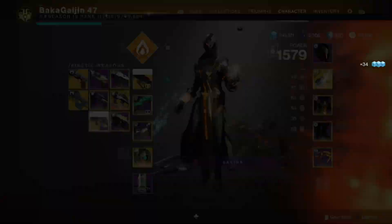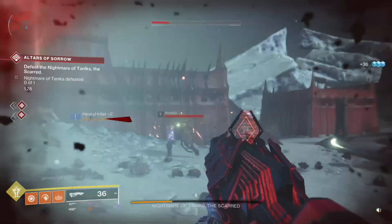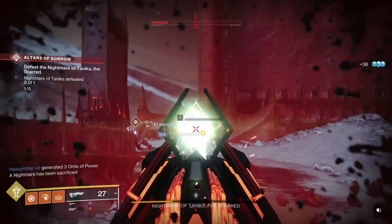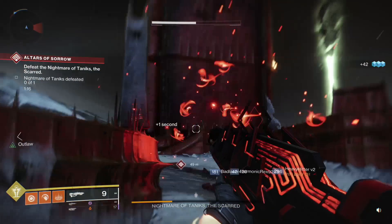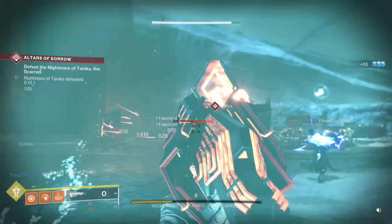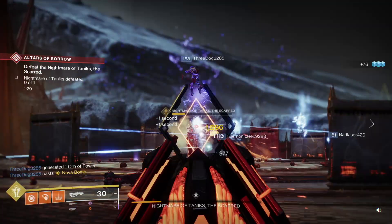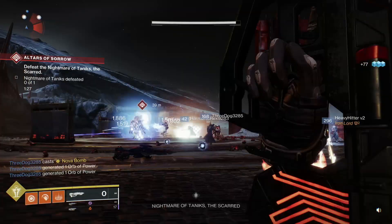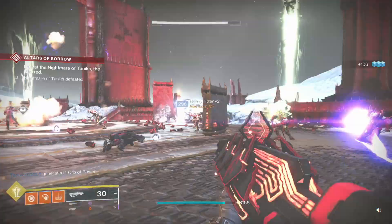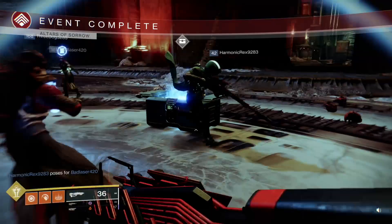Outbreak Perfected is the one that puts out Nanite swarms — depending on the number of Nanites attaching to the target determines how much damage it does. If you kill the target within Nanites, they start seeking out additional targets. Very powerful weapon, super low recoil, fast rate of fire, good clip size. I'd highly recommend Outbreak Perfected or Bad Juju — can't really go wrong with either. Most people would suggest Outbreak Perfected for ease of use, but Bad Juju is definitely worth your time too.